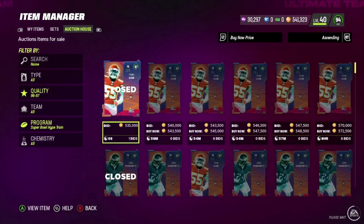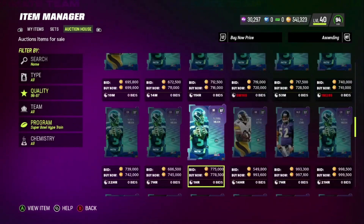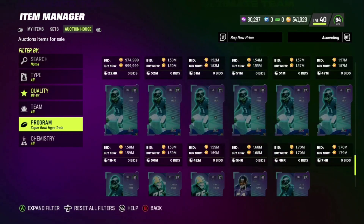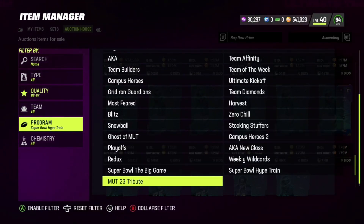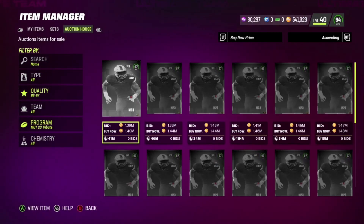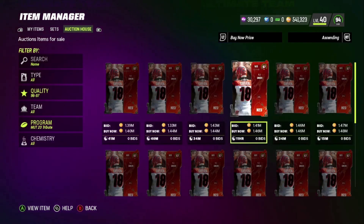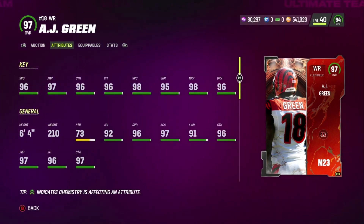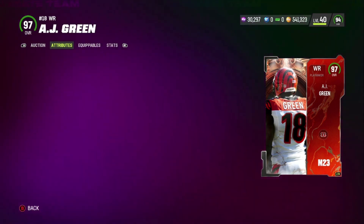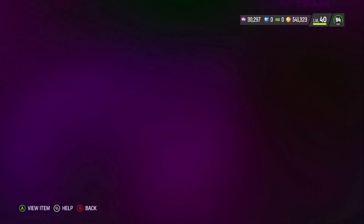There's also the Hype Train cards. The career tribute AJ Green — let me pull him up — he's going for about 1.4 million, so he's actually pretty expensive. You can see the stats here. He's 6'4" and it doesn't look like he's getting pulled that much.